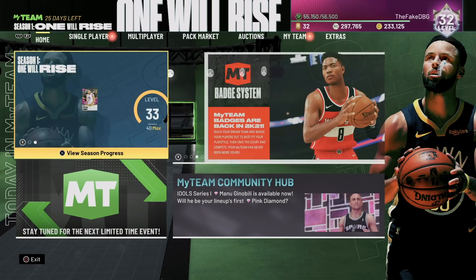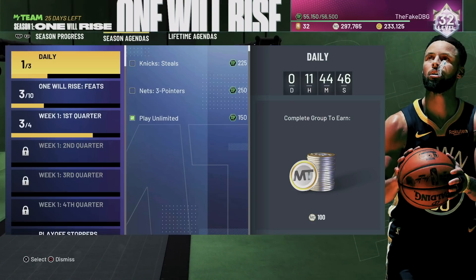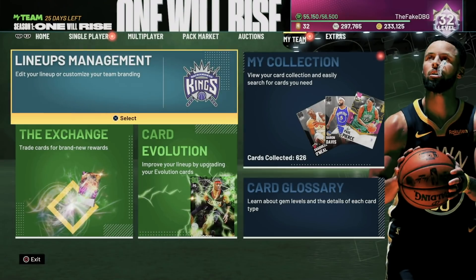This is a short video teaching you guys how to Evo players, as well as how to get XP really, really easily. We're probably going to be able to get Scottie Pippen in the next half hour because Domination's back on Rookie. Anyway, that's the video — thank you guys for watching, please like, comment, and subscribe.